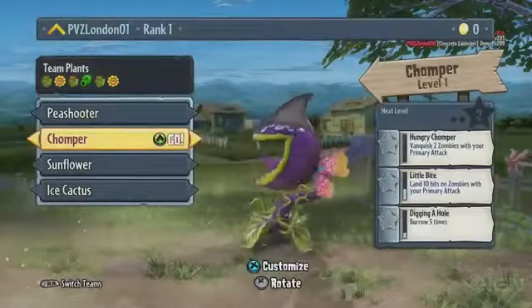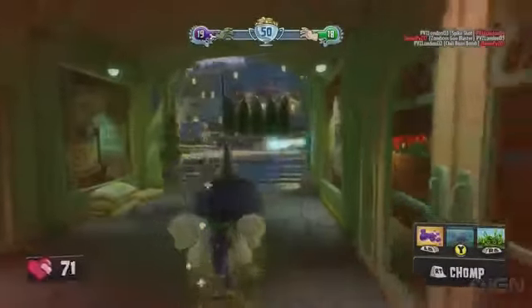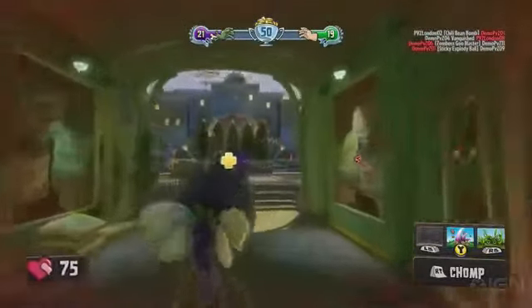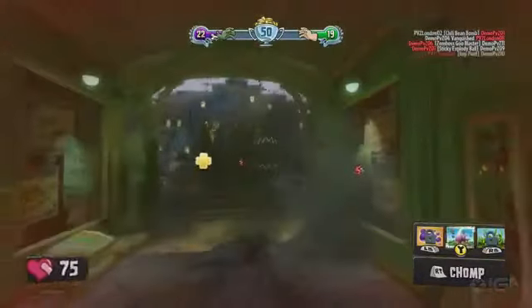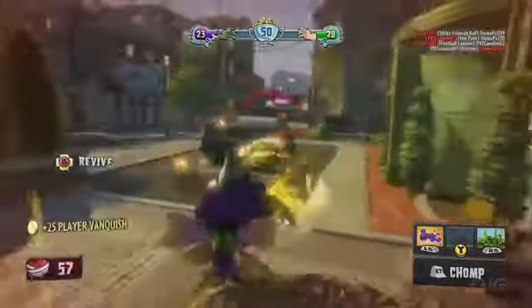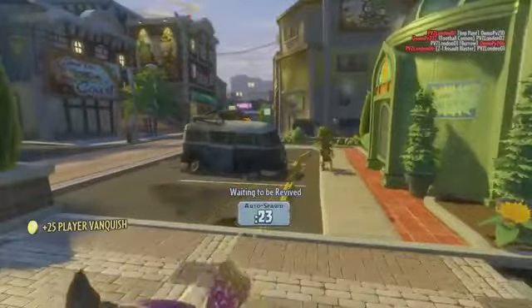Now we've got the Chomper with some pretty crazy customization options. The Chomper is using the Goop ability, which will slow down zombies. But in combination with the Burrow ability, it allows the Chomper to burrow underneath the feet of zombies and chomp them from below.